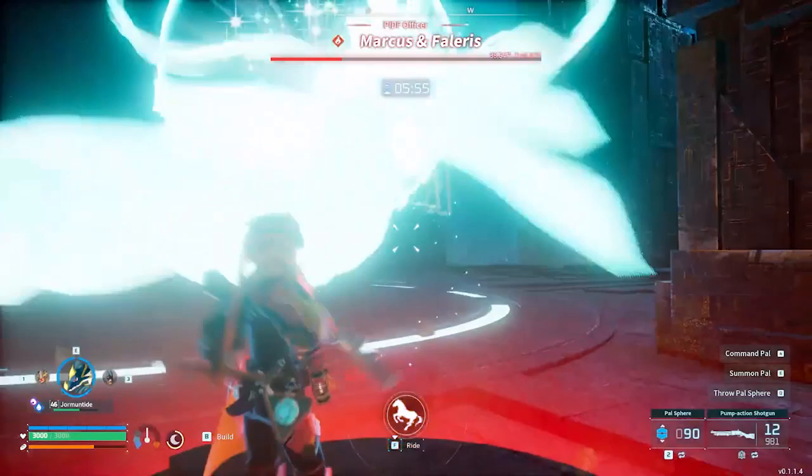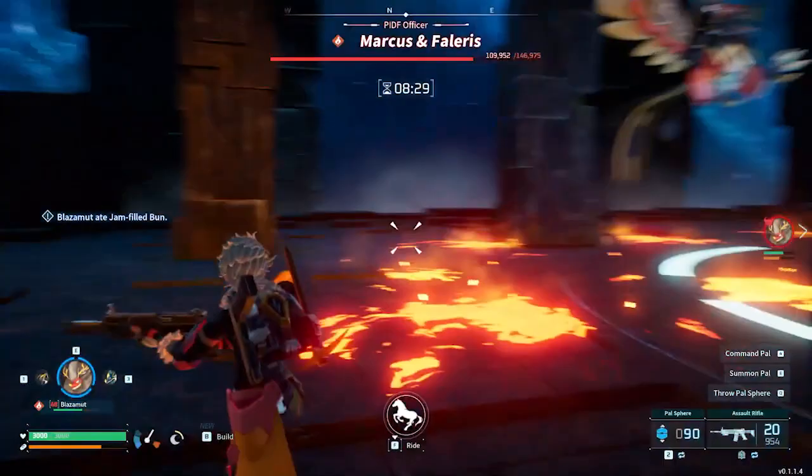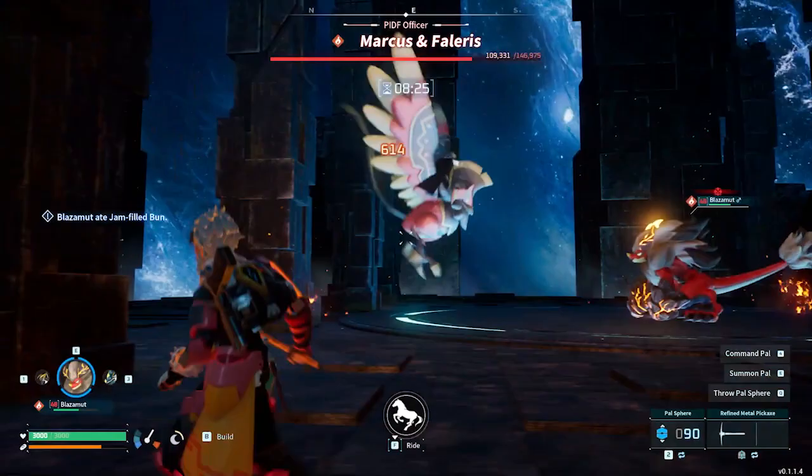Falaris can cast Ignis Rage, which creates many glowing magma spots on the floor that after a few seconds will explode for massive damage. This will be particularly bad for any larger pals since they can be hit by several of these spots at once. Fortunately, you get lots of time to get clear of the blasts.